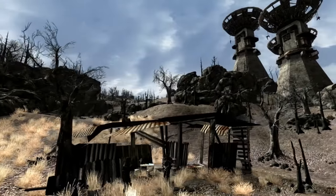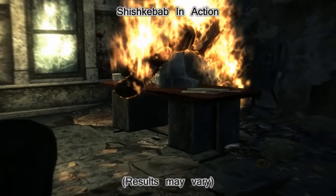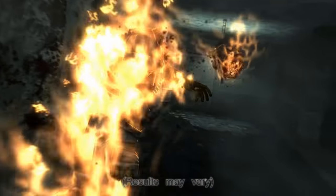A couple of extra details on the Shish Kebab: humanoid companions can equip and use it, unlike many of the other craftables. Also, even though this weapon could clearly be seen in the dark, it does not seem to affect your ability to sneak up on an enemy at all — so you can slice and cauterize from the shadows.